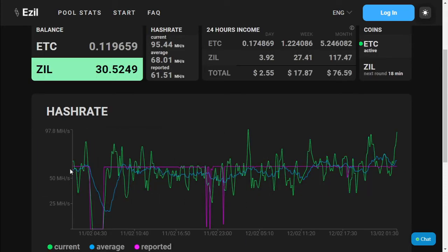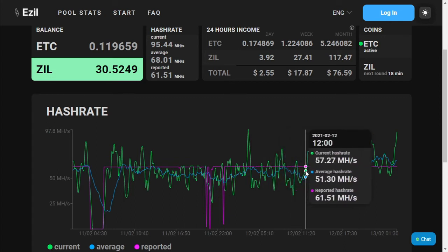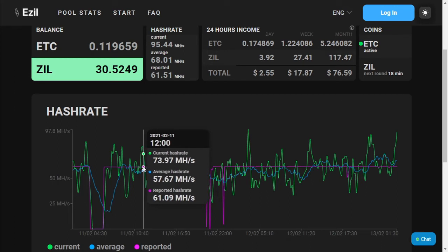The mining server has been running very stable at 61.5 MHz per second. There were a few days that we had some downtime, and that was because in South Africa we have something called load shedding, which is quite frustrating but there is nothing we can currently do about that.